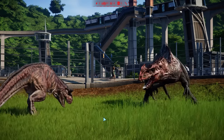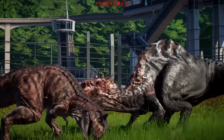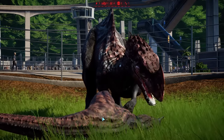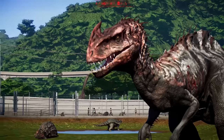He goes for a headbutt - is that a new animation? He's going to kill him! The rig's really weird - it's like, throws his neck at him. Morlosaurus wins though! Well done. You look very worse for wear, though.